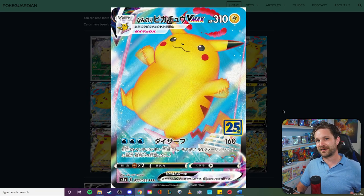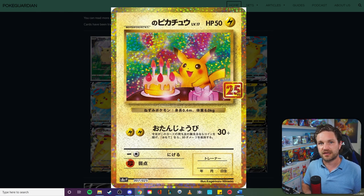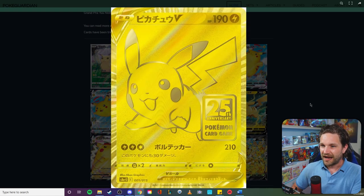Probably two of the most popular so far are the VMAX surfing Pikachu and VMAX flying Pikachu — they look really really cool, I love the blue pop. We know there's going to be a Birthday Pikachu, and I love this because they've kept it so true to the original. This 25-card classic collection, which will include things like the Umbreon Gold Star and base set Charizard, is really keeping the designs very true to how they looked when originally released. It'll be interesting to know how many of you will actually write someone's name on the birthday card — I have a feeling not many of you are going to write on these when you pull them.